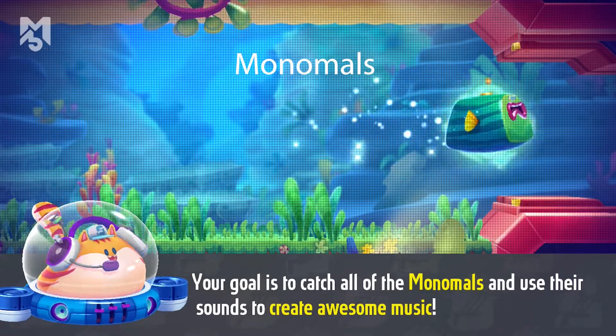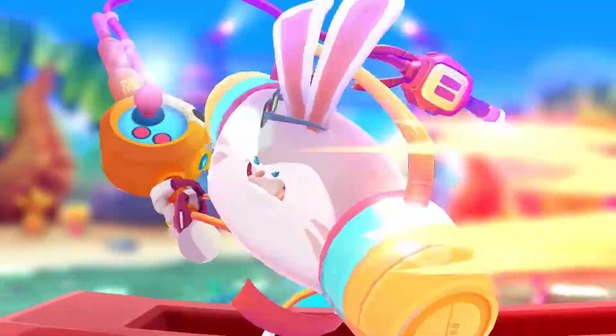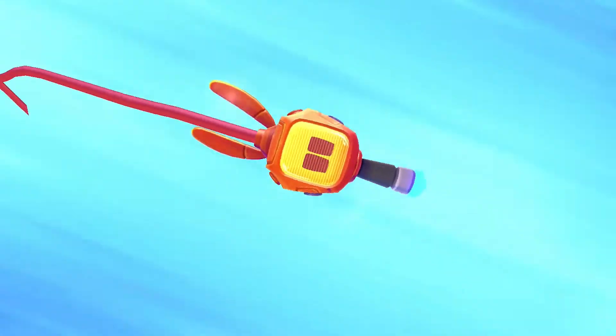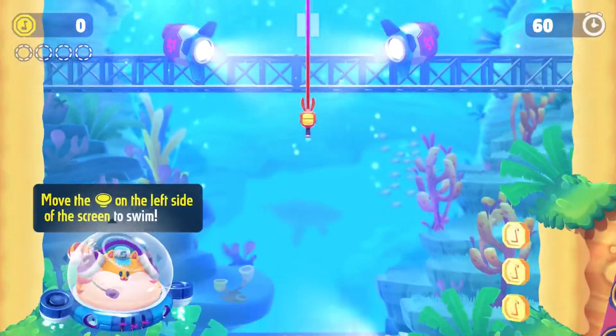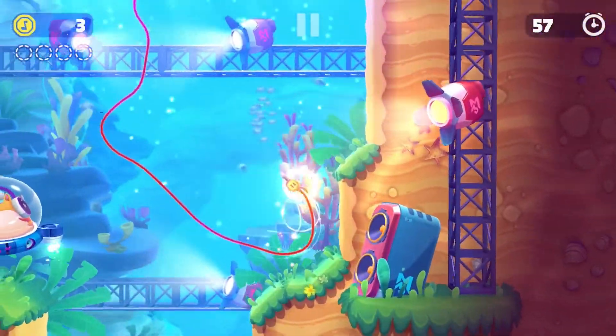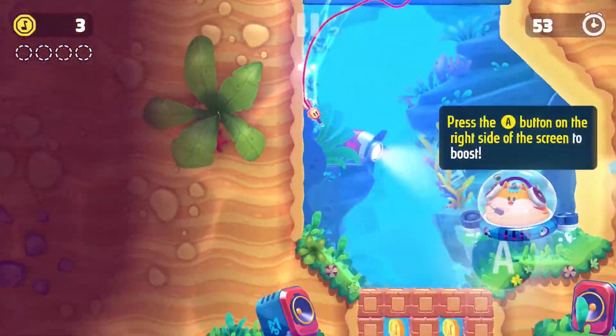Monomoles offers 21 levels, a music creator, and three different animal DJs. Basically your animal DJ has a stereo plug that he goes fishing with in order to catch a variety of Monomoles to create hit music. This game has some really nice graphics and you can tell they did a lot of work on the whole look and feel of this game. The graphics are crisp, cartoony, and the gameplay is pretty easy and goes at a quick pace.